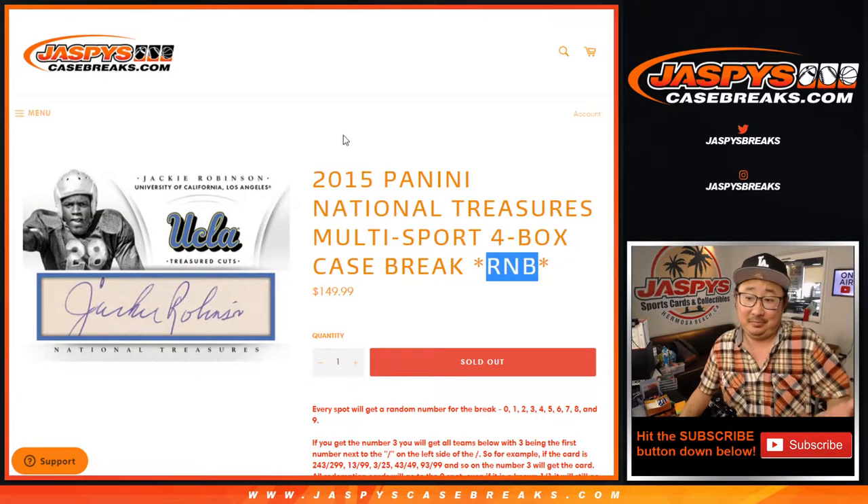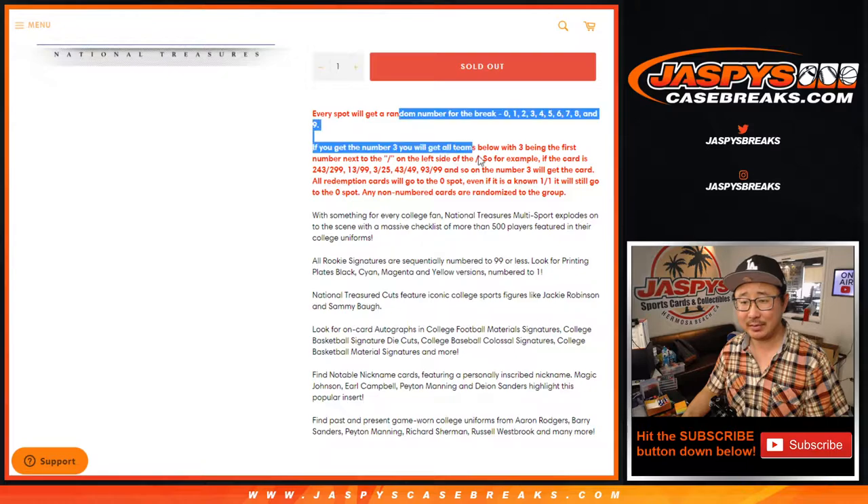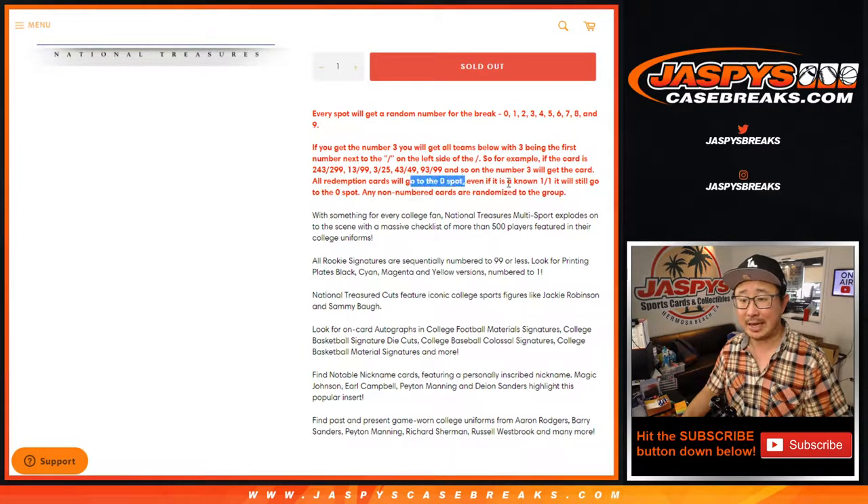I don't know what number it is. I think it's number one or two. Didn't we do one of these last week? Anyway, it's another number block break. That's how it works if you're not familiar with it. Remember, zero gets any and all redemptions, including even if it's a known one-of-one redemption. But one still gets any live one-of-ones.